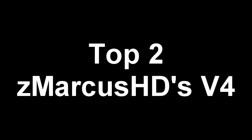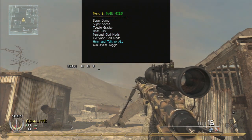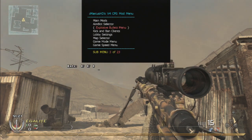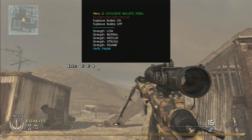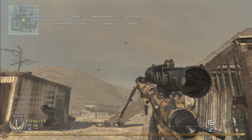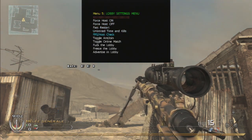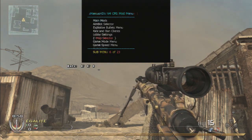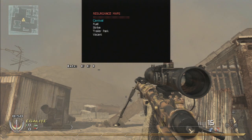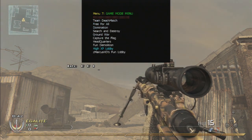So now at top 2, we have the ZMarkUSHD V4, and this menu is very complete — seriously, it's one of the biggest menus I've ever seen. It has all the options you can imagine. I like the menu base with the shader at the top of your screen, and all the colors are perfect — we see all the options clearly and don't get lost. As usual, click Select and D-pad up to open the menu, square to back out, and R3 to select something. I didn't have any problem with it — it's pretty stable. If you like a big menu, this one is perfect. The download link is in the description and I'll be right back for the top 1.